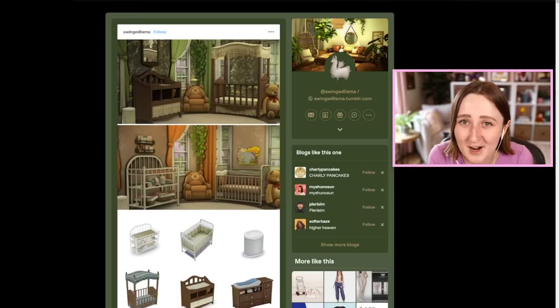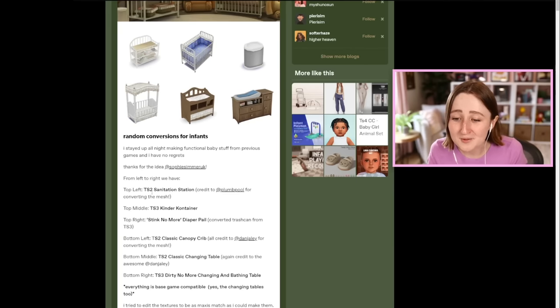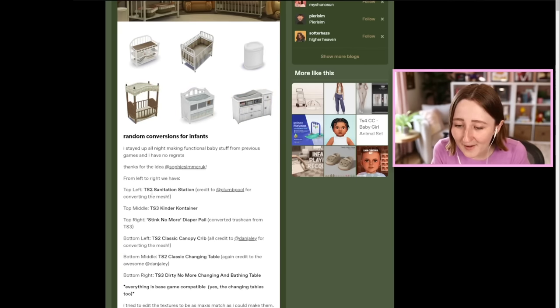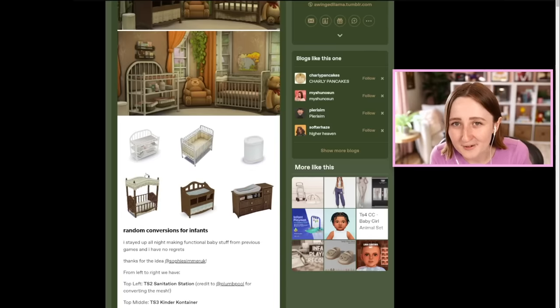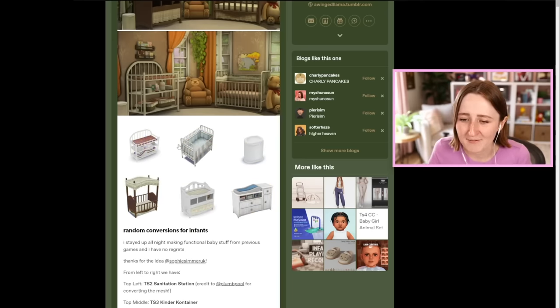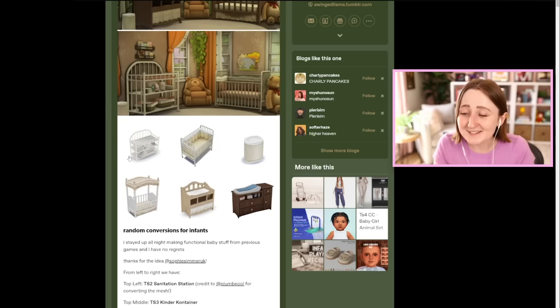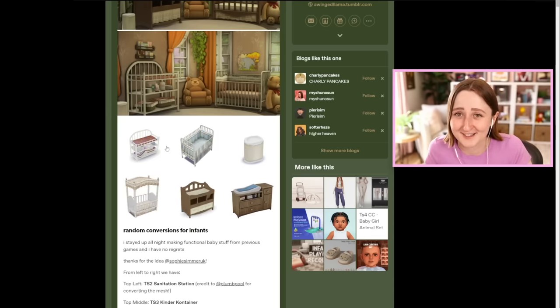This next one is the other reason I wanted to make this video — I saw a Winged Llama make these conversions of some Sims 2 and Sims 3 furniture. So we have the Sims 2 sanitation station, the Sims 3 kinder container, there's a diaper pail, a couple of classic cribs from The Sims 2. If any of you played the older Sims games, you probably recognize these things. We have a couple old changing tables and the base game default Sims 3 crib. This is speaking to my little inner child — I'm so excited to have these things in The Sims 4.